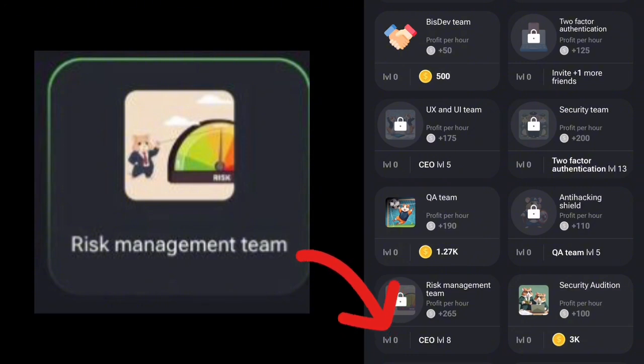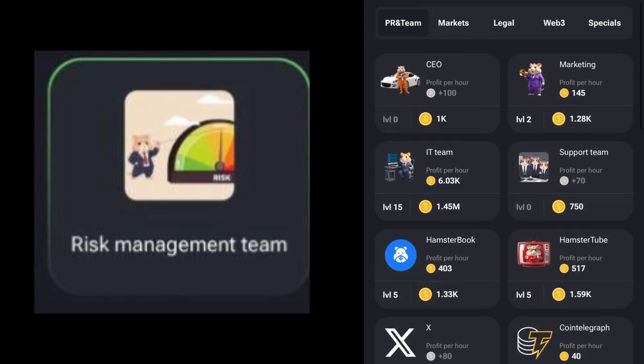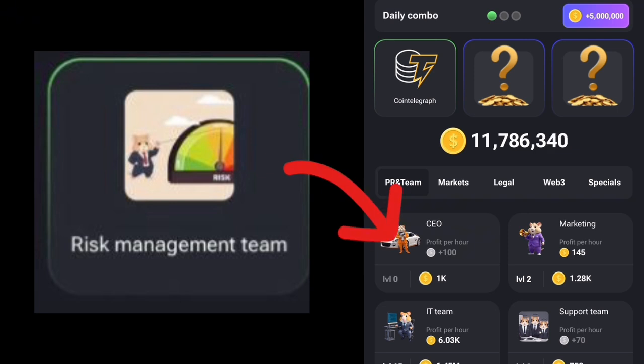To get the CEO up to level eight, we stay on the same PR and Team section. You can see the CEO card here, so let's start upgrading it immediately. We're already on level one with the first click.